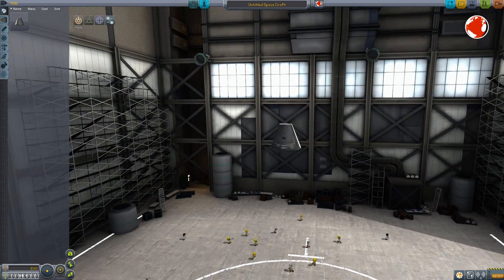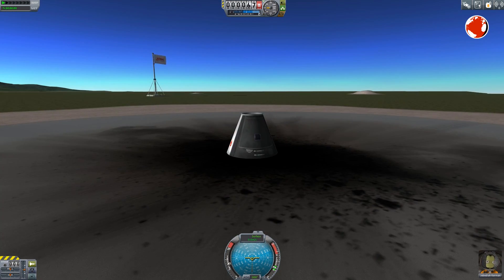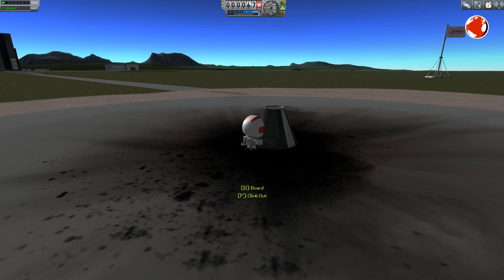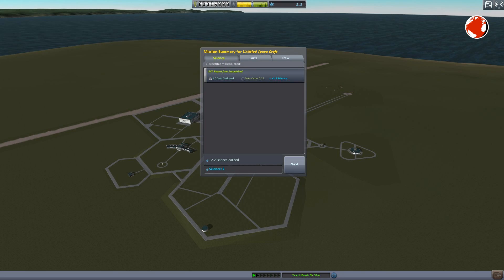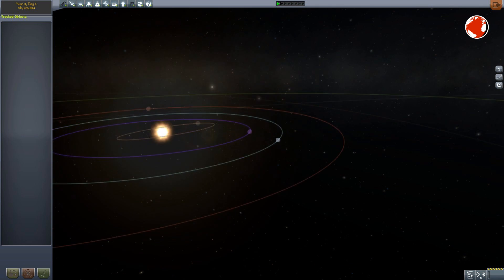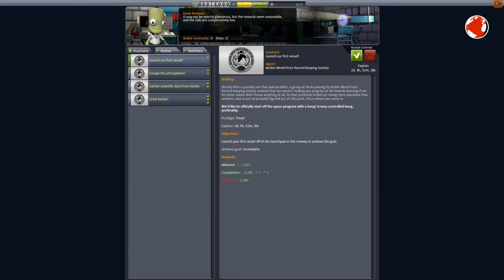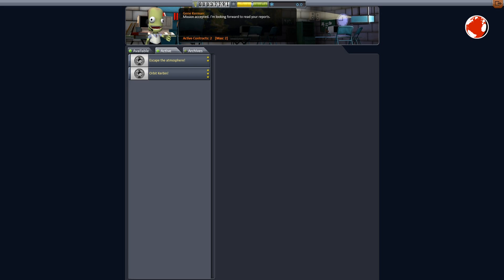This is the MK1 command part, which will harbor my brave Kerbonauts. It looks like Jebediah has already taken seat, so let's check it out. I don't think we get far with this one, but Jeb can still survey the launch pad. Luckily we didn't break anything, so we get refunded all of our cost. We've also managed to increase our total knowledge, which is nothing but science. I personally dream of getting to the moon and beyond one day, but this means I have to increase my funding.